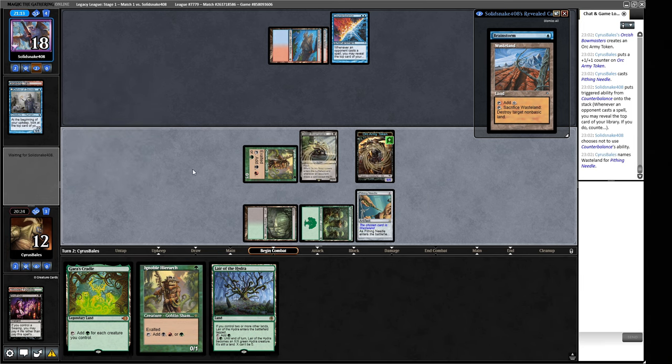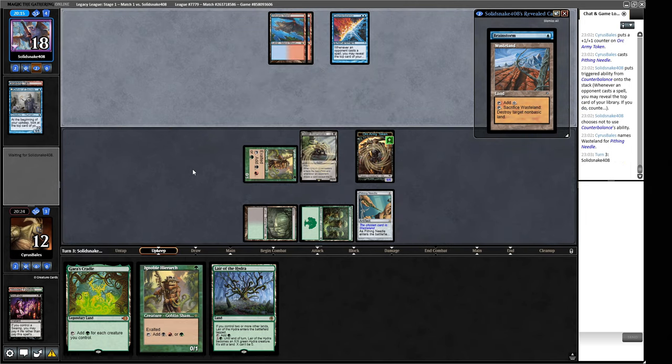Now we are on board and ahead, but our opponent does have a Counterbalance which can make things difficult. We can try and navigate the mana costs using Green Sun's Zenith and overpaying. I don't believe they have four-mana costs — I think they're on the Stern Dismissal build, which means they might not have any three-drops either. Our Lair of the Hydra will be coming in tapped, but I think it was important to get our Swamp on and take their pressure out. If they have End the Festivities to kill our little guys that's going to be a miserable time, but we turn this Brainstorm off.